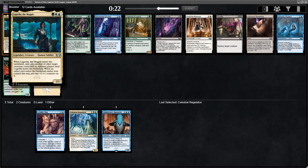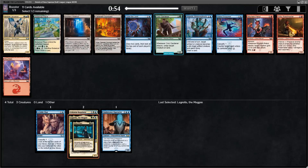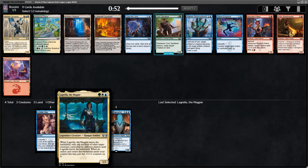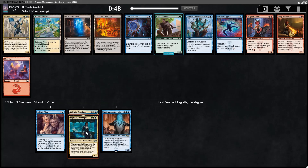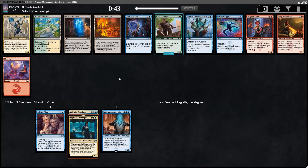This card has been an all-star. It is worded quite poorly, but basically when it enters the battlefield, you can exile up to one creature from each player — one or the other, or both if you want to. And then when this dies, you get the creatures back — both creatures come back to the battlefield. And if you get a creature this way, it enters with two +1/+1 counters.